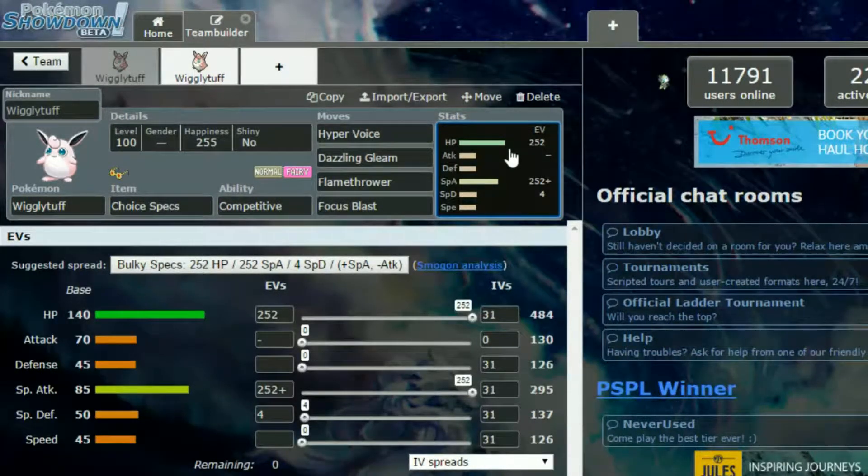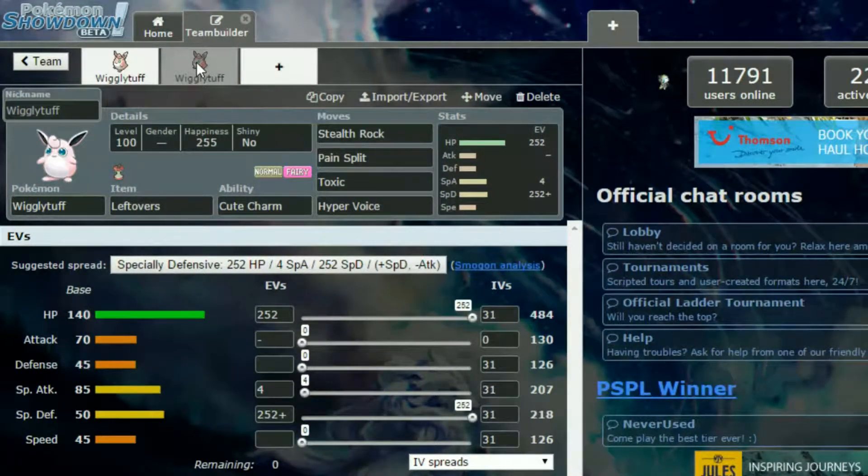We have max HP and max Special Attack — this is kind of a bulky specs set. Four EVs in Special Defense, and a Modest nature to take advantage of as much Special Attack as possible. And with Specs, you have to switch out if you want to use a different move.